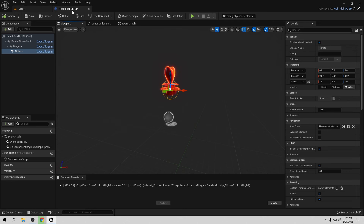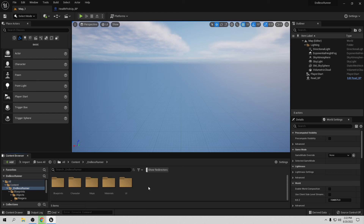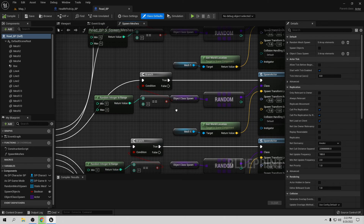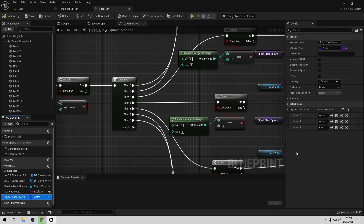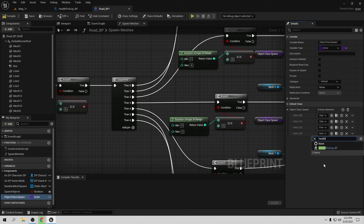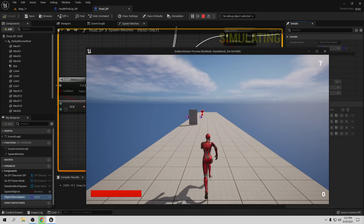Now we need to add this health pickup to the spawn system. Go to EndRunner, go to blueprints, go to the row blueprint. We have the random spawn system. Go to 'object class' and add a new entry — set it to our health pickup blueprint. Compile and save. Now when we go play, health pickups will spawn randomly in the game.